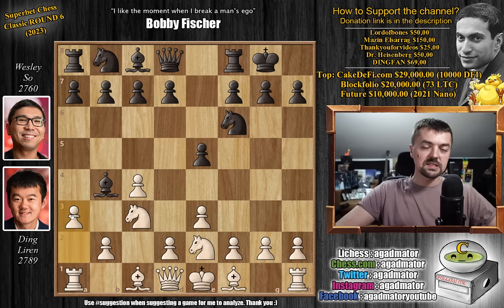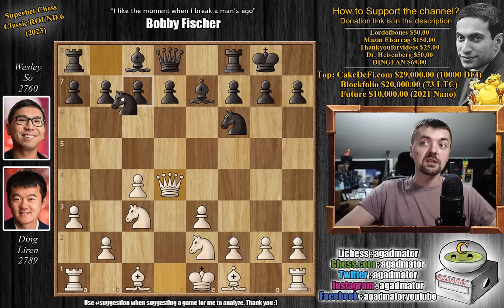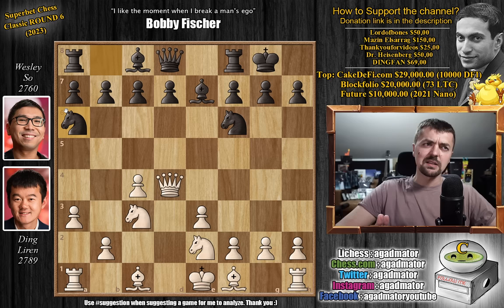Bishop back to e7, and now pawn to d4. We have e captures, queen captures. In the games I've discussed — for example, Magnus Carlsen defeated Levon Aronian in the St. Louis Blitz tournament in 2020 — that game continued with knight to c6, as have most others that reach this position. But here Wesley plays this weird knight to a6 move, and there's only one game in the database that reaches this position, between a couple of lower-rated players. The idea is: now you control c5, you can play bishop to c5, knight to c5, pawn to c5, bring the knight to c7 and then to e6.